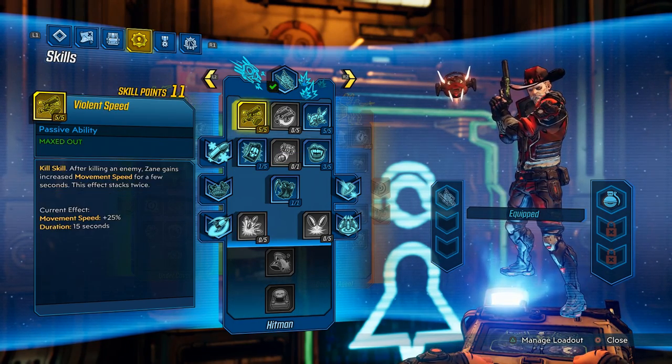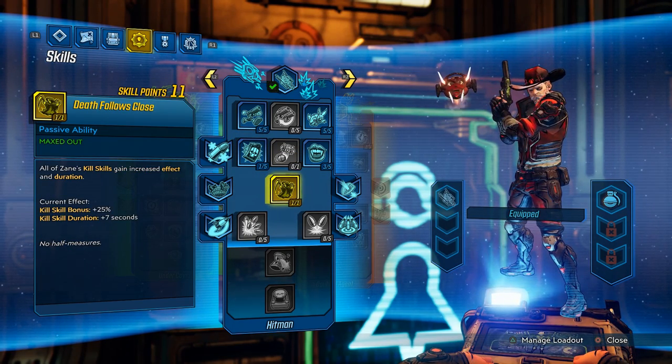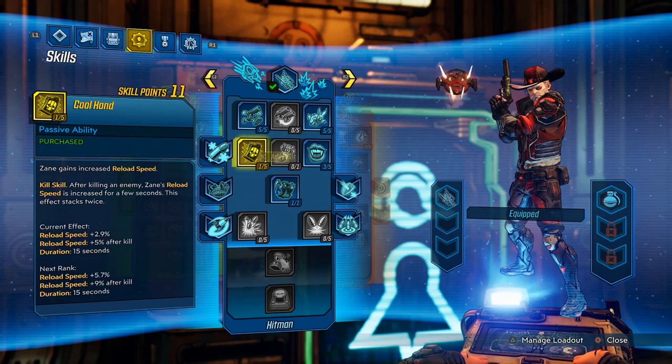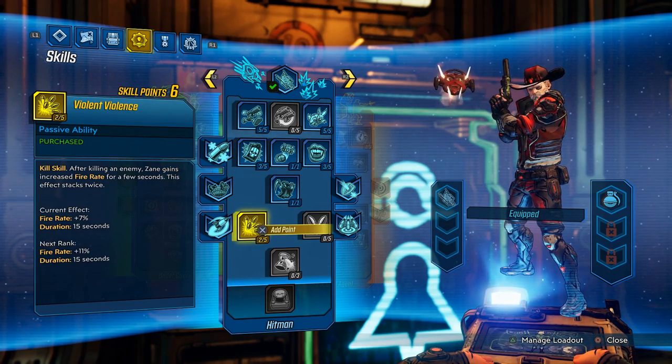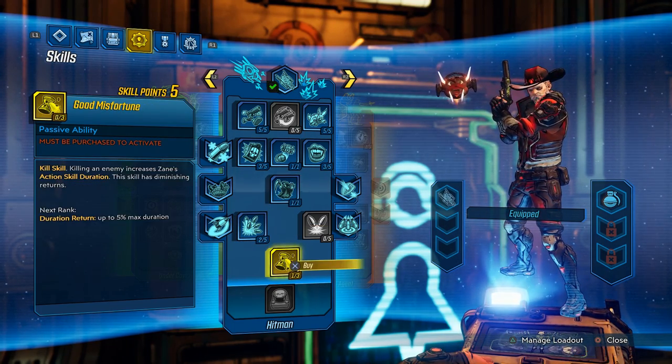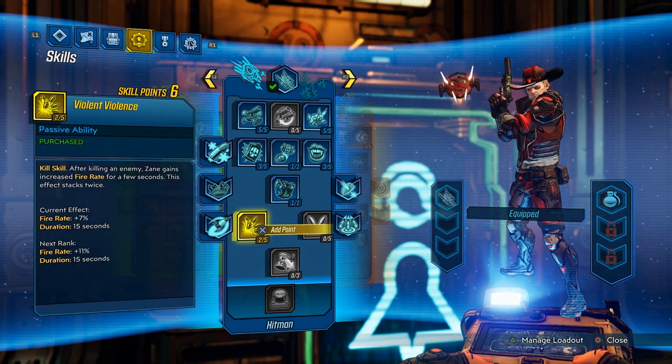For the next 5 levels, we need Deathtrap as close, then get 2 more into Violent Speed topping it off, and 1 last point into Salvation — giving us 3 out of 5 total for the lower levels, which feels good enough. Finally, toss 1 point into Cool Hand. For levels 16 through 20, I suggest putting a point into Drone Delivery. Early on there aren't super good grenades, but if you find a Tracking Grenade or the Whispering Ice Grenade — a grenade you get for completing a story mission — that one's really good with Drone Delivery.